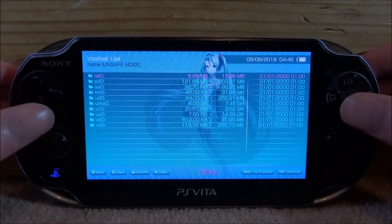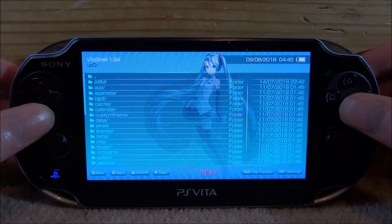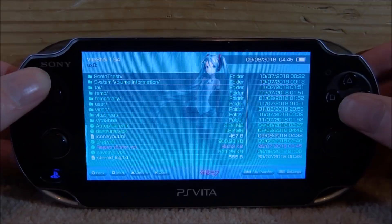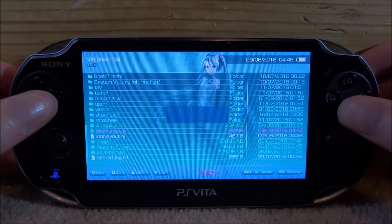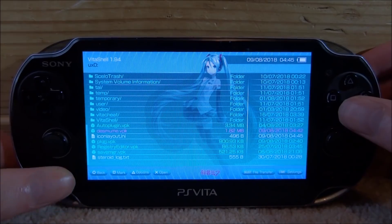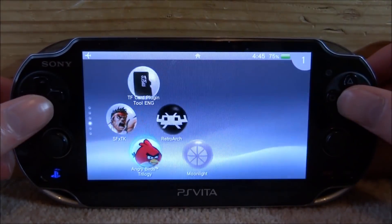On your PS Vita, you now just want to install the VPK. Go to your UX0 folder, scroll all the way down and find the VPK — just press X, then X again to install it. You will need unsafe homebrew enabled to install this DS emulator. Once it's installed, completely close out of VitaShell and find it on your home screen.